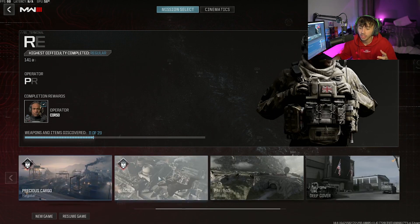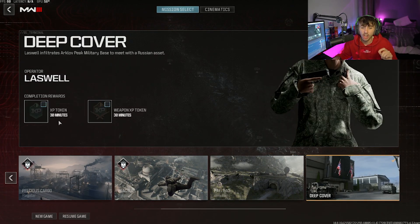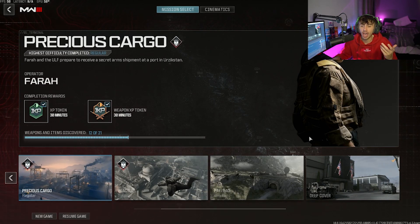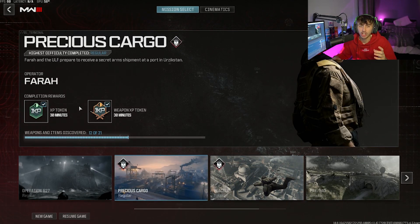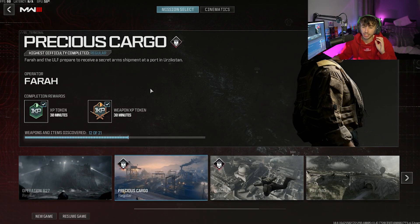As you can see, it's a very strategic approach. From this mission I got a new operator, from another I got a calling card, and finishing this one gives another 30 minutes of XP and double weapon XP. Already from completing just five missions, I've got an hour's worth of double XP and double weapon XP, which is huge for the start of the game. You get a blueprint at the end of the campaign, some operators, calling cards, and emblems — plus over an hour's worth of double XP and weapon XP ready for launch.